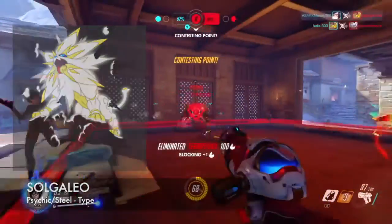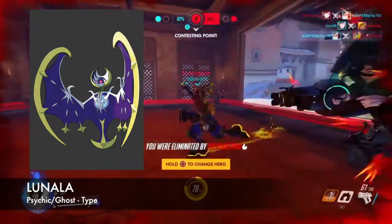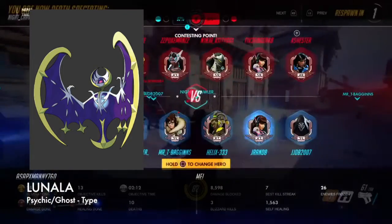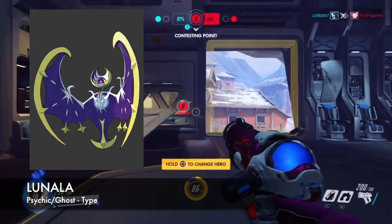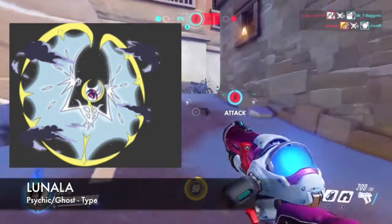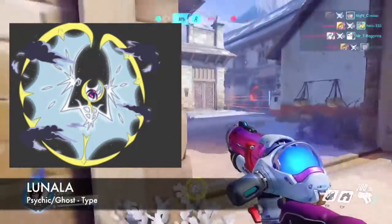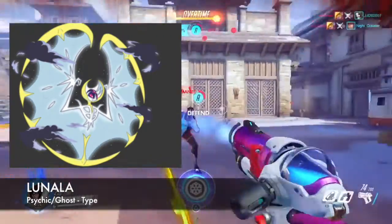Moving on to Pokemon Moon's legendary, which is going to be Lunala. Lunala is a psychic and ghost type Pokemon — just look at it. Lunala is known as the Beast that Caused the Moon. Lunala also has a second form, which it can obtain while using a certain type of move. Lunala is actually the first ghost and psychic type Pokemon we have seen, so this will be an epic fight between the two legendaries.